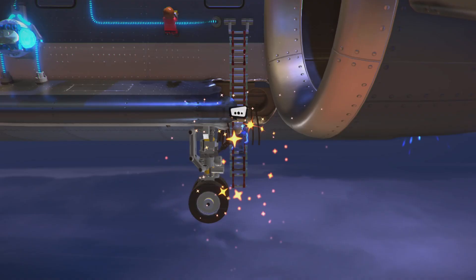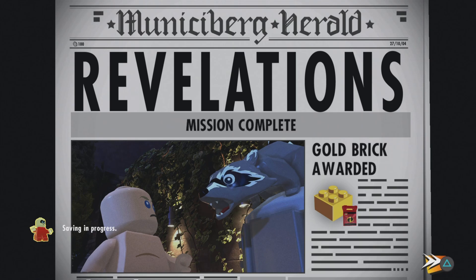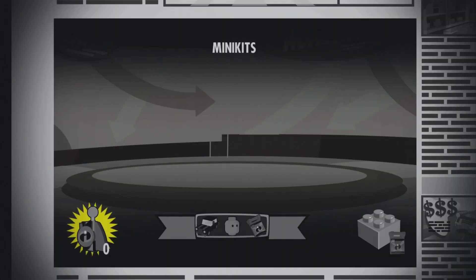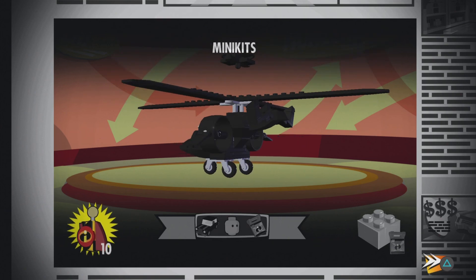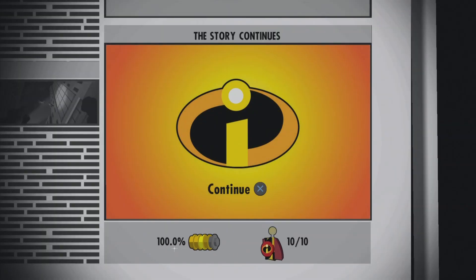And that is everything for this level — that's all 10 mini-kits. So let's save and exit. Revelations, gold brick — we already had that one, and we already had this one, but we got a lot more now. This is all our mini-kits, which probably build up the helicopter, plane, jet thing — the Micro Aerocade. And that gives us a gold brick and a character token. So that is 100% completion on this level. I'll see you in the next one, which will be level 4 — I think it's the one where we look for the Screenslaver. So yeah, guys, we'll see you in the next one. So long and goodbye.